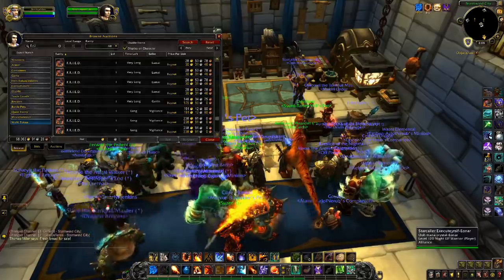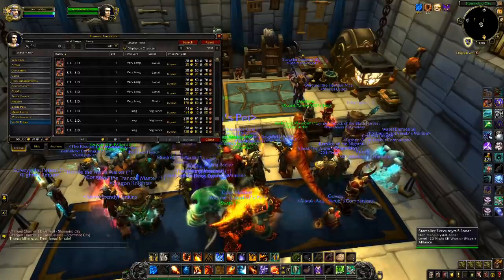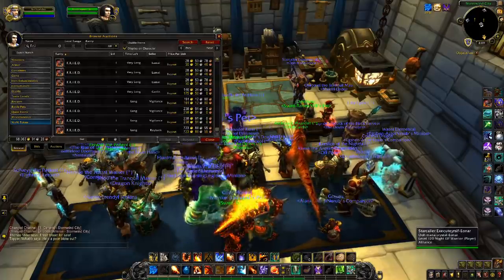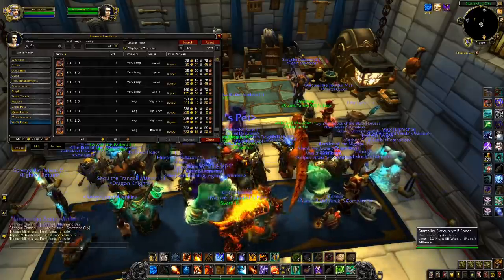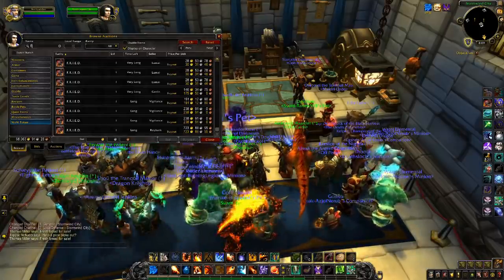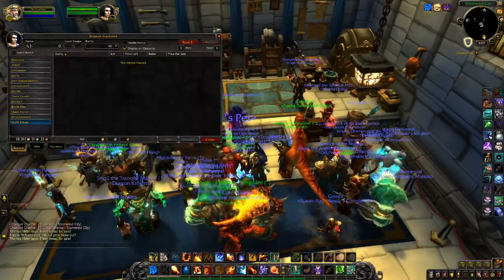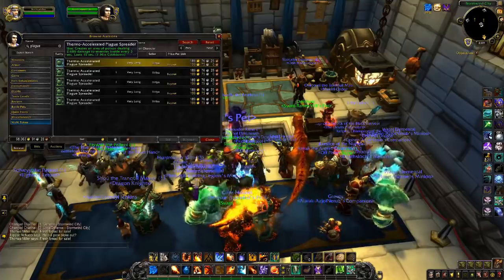You can often find these explosives on the auction house for significantly less than they cost to make, because engineers often make them and just dump them on the auction house to level up. However, it isn't actually that difficult to make them yourself. If you have a character without a profession, or you can just use a class trial, professions are now grouped up by expansion. All you need to do is get BFA Engineering from the trainer in Boralus and learn the recipe there. You'll need some insulated wiring and Monolite, in addition to the blast caps you get from the trainer. There are three ranks for each explosive, which dramatically reduce the material cost.